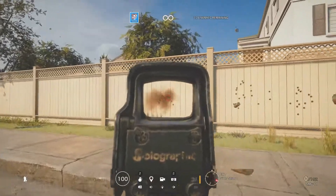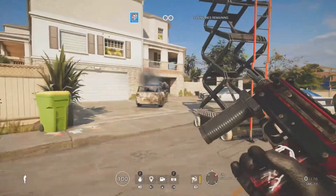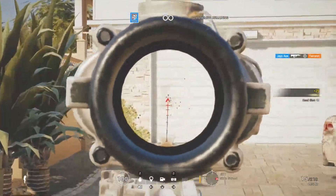With the SMG-11, make sure you aim for the head because you don't really want to be going for body shots — as you can see, it bounces around a lot. Another thing you can do, like I said, is go into T-hunt and try to get one-taps on all the terrorists.